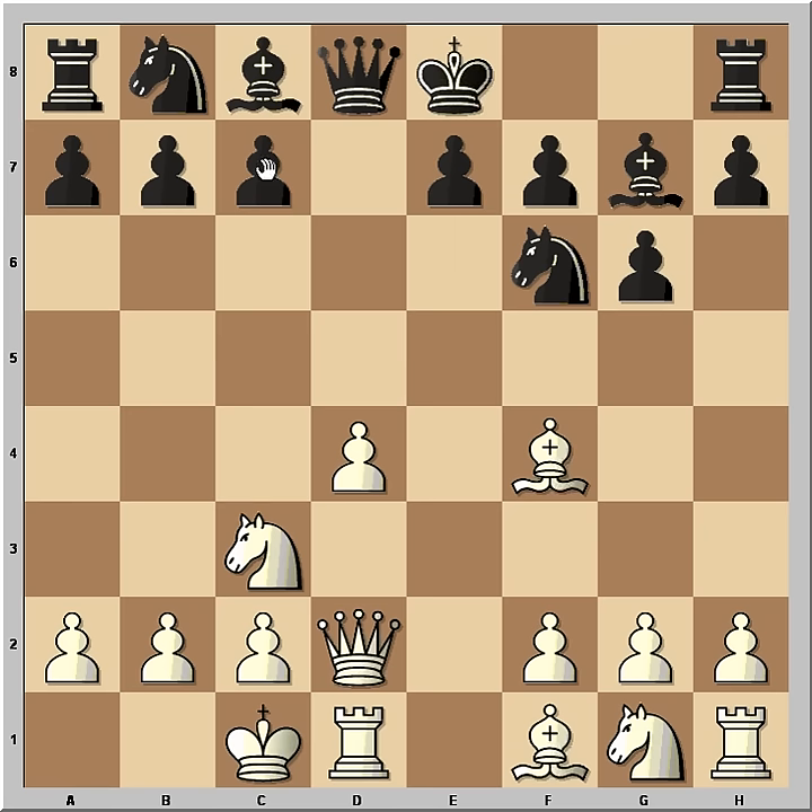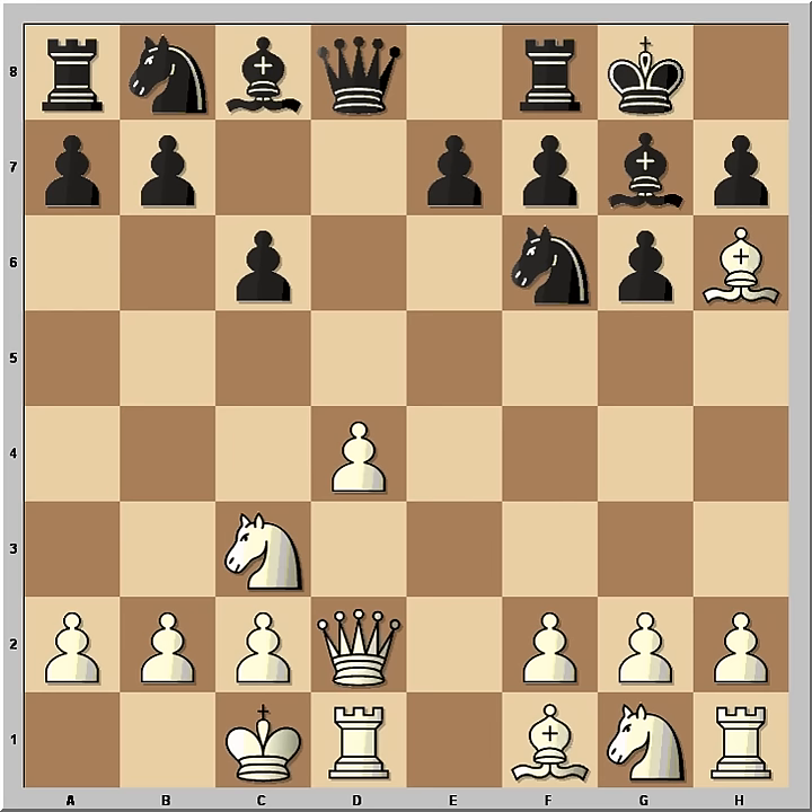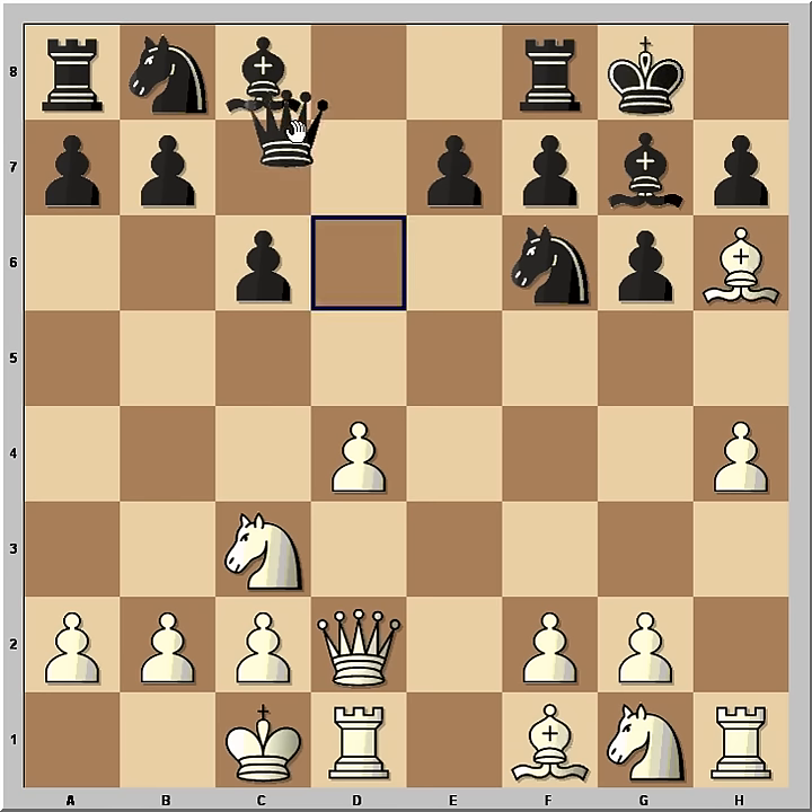Now black can castle but he played c6. The idea is to bring the queen to a5 to launch a counter-attack. Now instead of developing a bishop or knight, Fischer played bishop to h6. Black castled and now h4 — the attack has started. Black played queen to a5, preparing a counter-attack and a possible pawn storm. The idea is perhaps to push the b5 pawn to b4 to chase the knight.